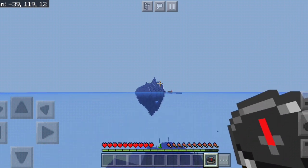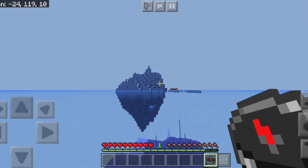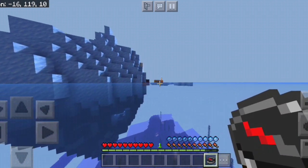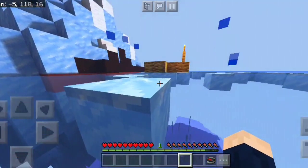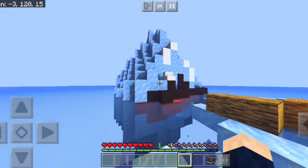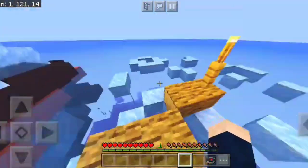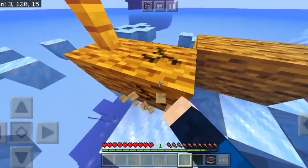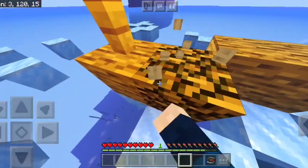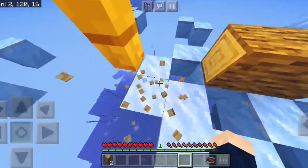Tempat yang dituju kompasnya udah di depan mata. Jadi kita bakal survive di sini. Seperti bikin klaim ya, mirip banget kan. Dan pertama-tama kita membutuhkan kayu. Jadi kita langsung aja hancurin kayunya, disini ada kayu.